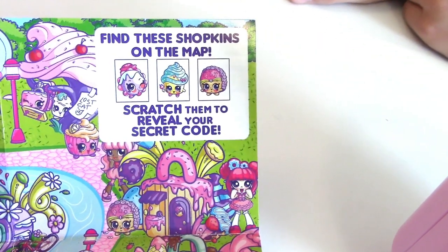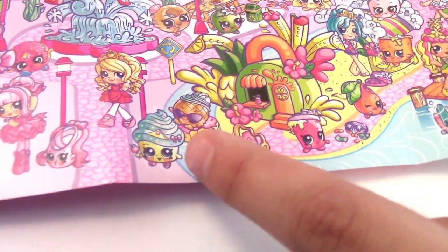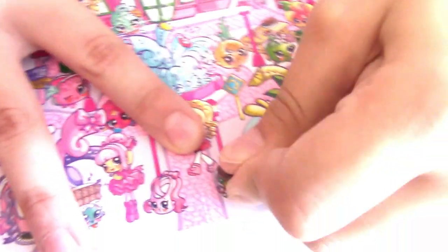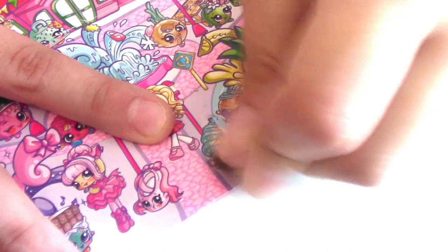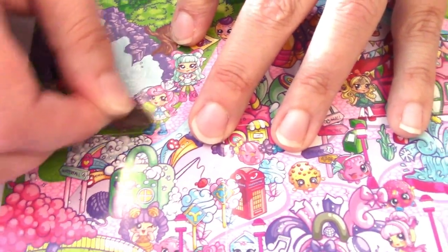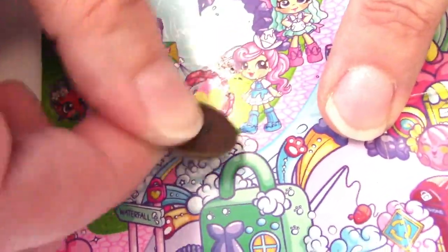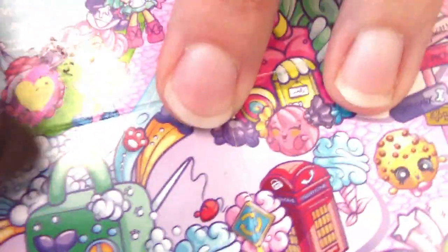You have to find these Shopkins on this map and then you scratch them to reveal the secret code. Let's look on this map and see if we can find them. I found one! Haley found this one - we'll scratch it open. This is the first one - let's see if we can scratch it and see what our first code is going to be. It's a heart! It's a heart - let's put it on the line.